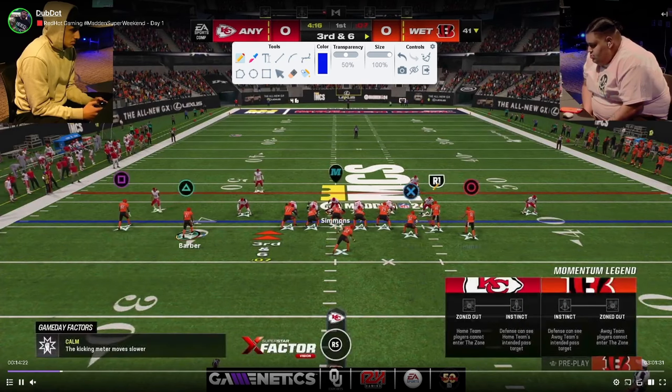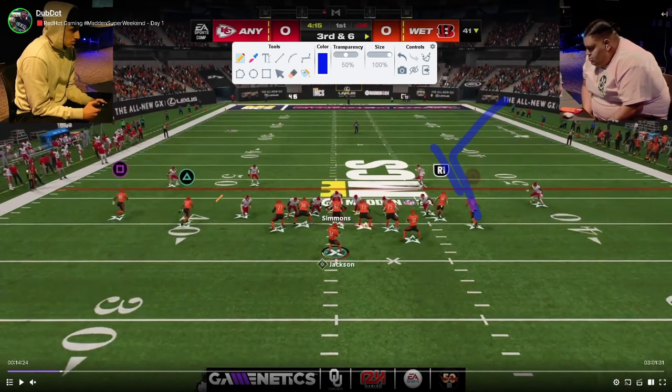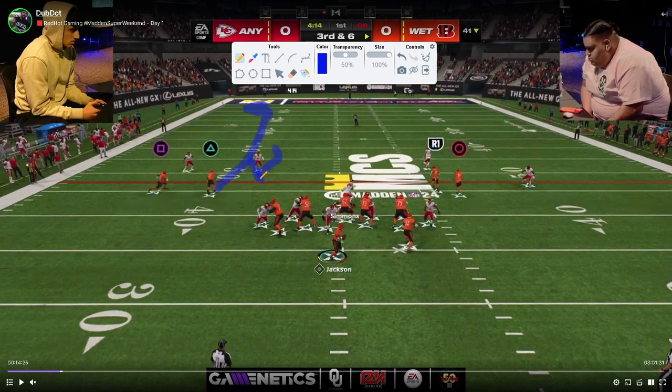On a first early down we get a cover two beater, then basically a cover three beater, and we're really looking for this little pocket to hit this drag. If he's playing cover two, which a lot of people in 6-1 do, John has everything open. A lot of people like to put the safety on a hook curl, but that hook curl can get pulled by the streak just enough to leave this little window open.